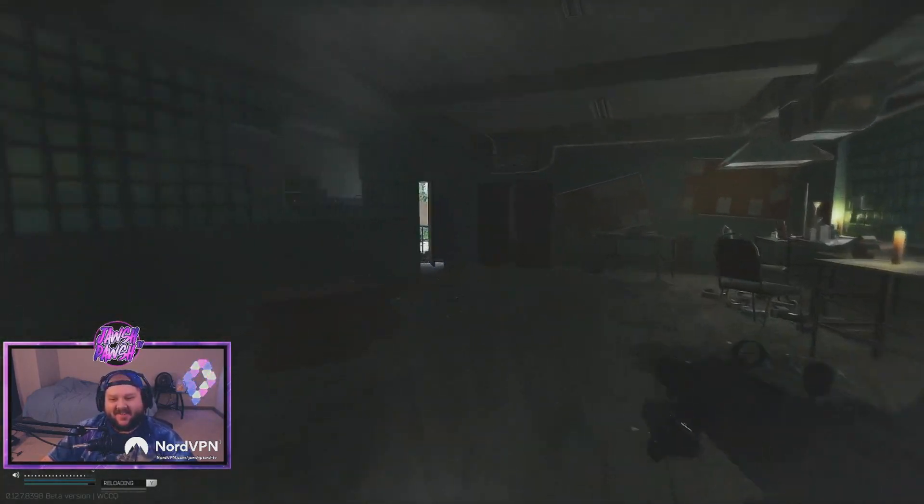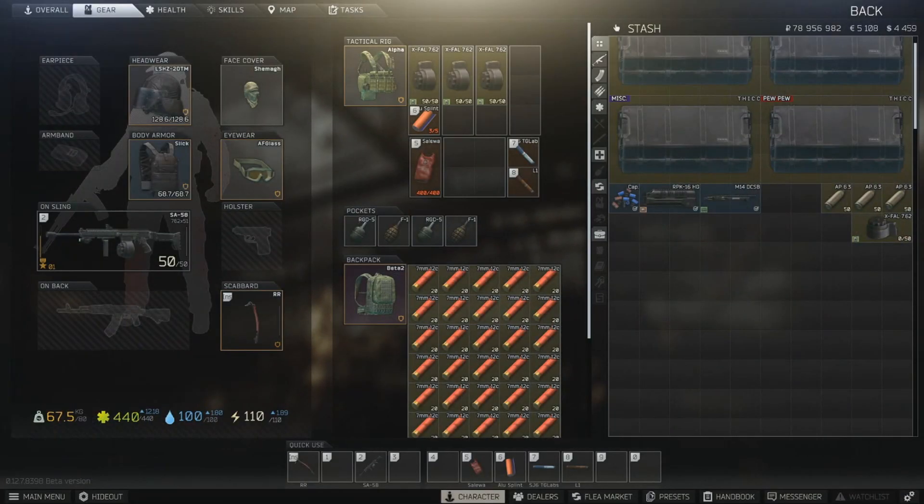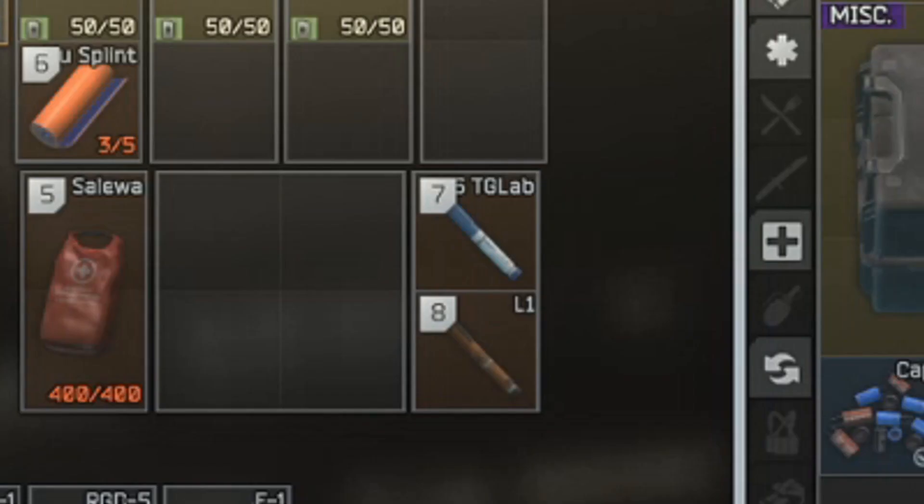My good buddy Destroyer Project gave me a solution. Wear everything you'd normally wear into a raid — hopefully a full kit — because we need to be fat and above 60 kilograms. The heavier the kit, the better. Then fill up a beta bag or a tri-zip with 600 shotgun shells. You're also going to need to bring an SJ6 and an L1 norepinephrine, which is one of the new stims.